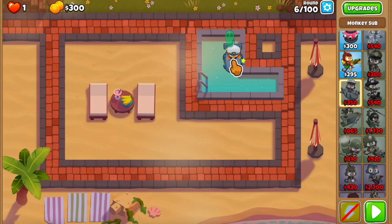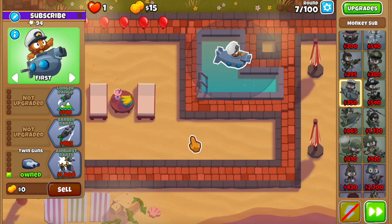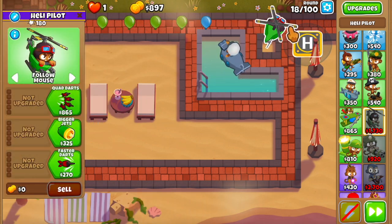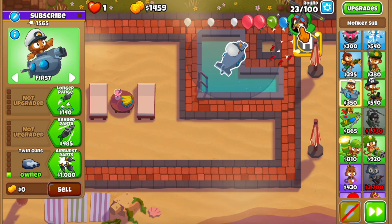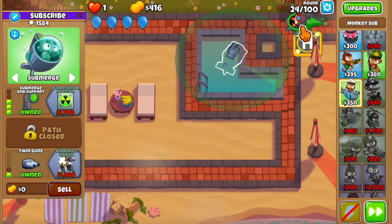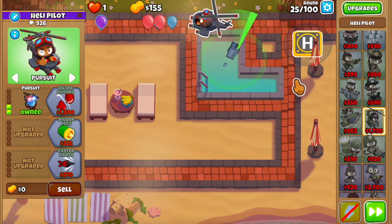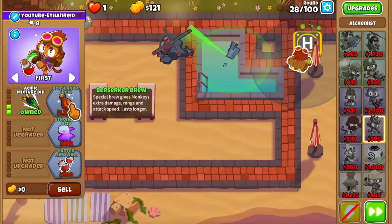We're going to start off with a sub and get it upgraded to 0,0,1. This will hold on until our next tower, which is going to be a straight-up heli. Once we've got the heli, get him up to 1,0,0 for those quad darts, then upgrade the sub to 3,0,1 for the camo bloons on round 24. Our sub will submerge itself and we'll leave it like that for the rest of the game. Next, get the heli to pursuit — upgrade him to 2,0,0 — and get a 2,0,0 alchemist below him for the lead bloons on round 28.